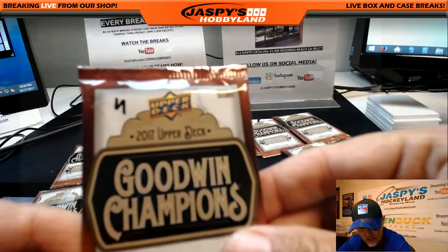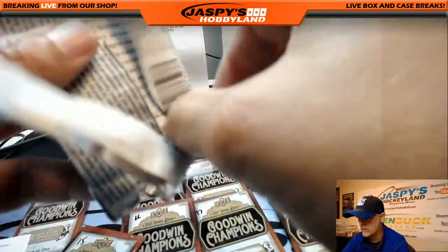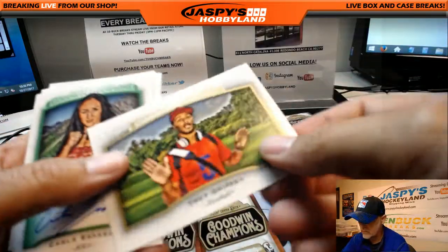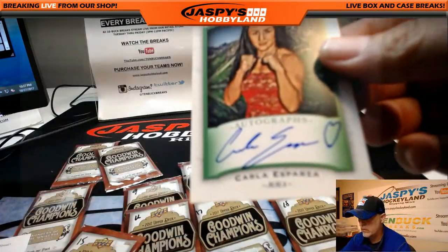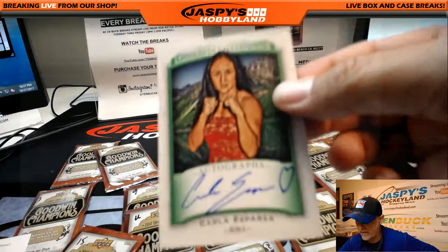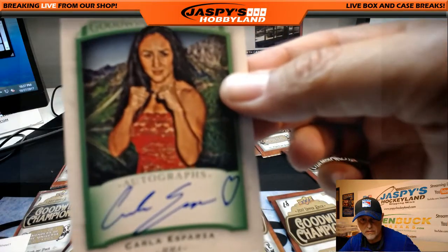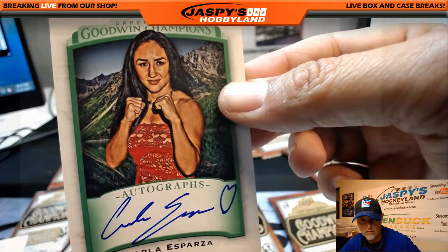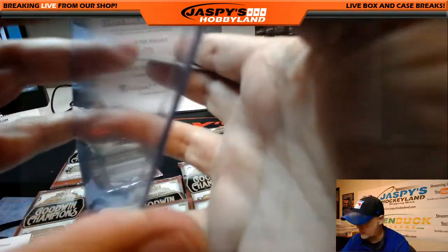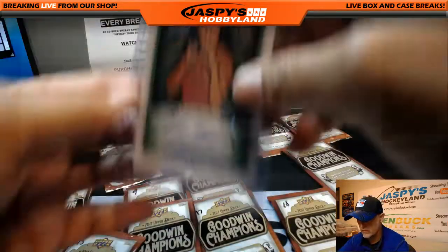Now we're going to number 11, and then we'll wrap up with number 18. There's number 11. Joe Montana — 14 teams with a diner, Penguin, Trey Griffey, and boom — Carl Esparaza autograph with a heart, I think. Look at that. Congratulations! Nice hit, Erica. That's two autographs.